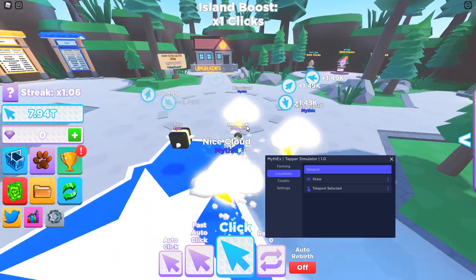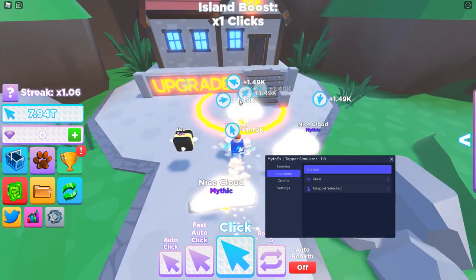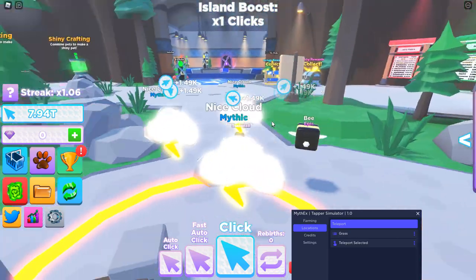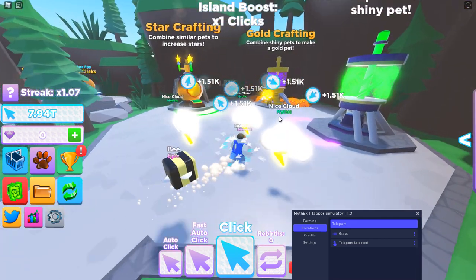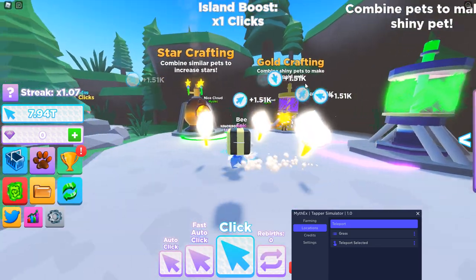I'm going to quickly do this one. Are these gems? How do we get gems — do I have to buy them? And then there's shiny crafting where you can combine your eggs and do all this stuff, but you're currently at zero percent for a shiny, so that's not too important right now.